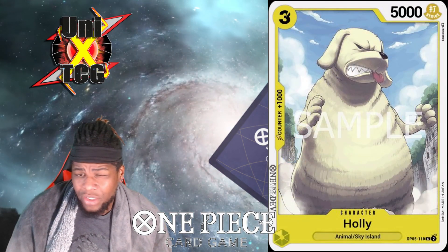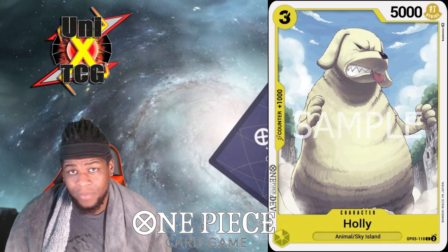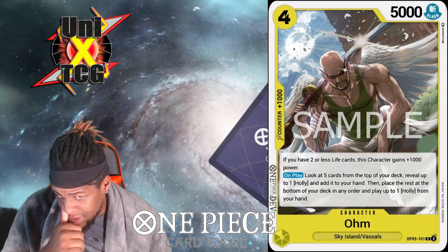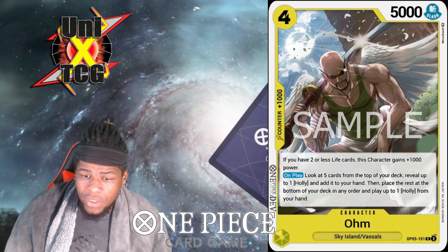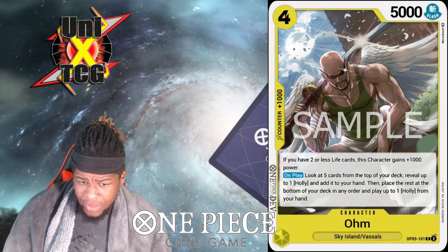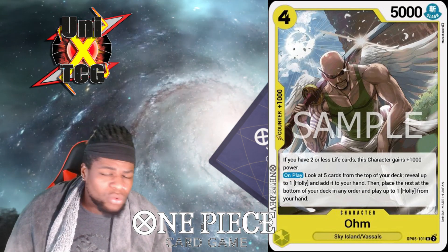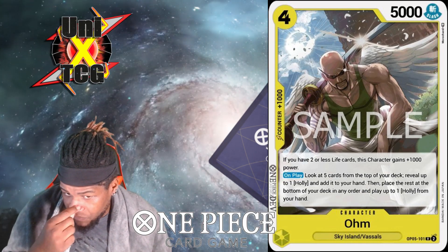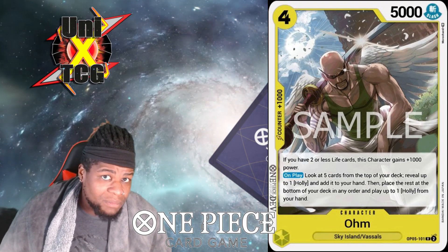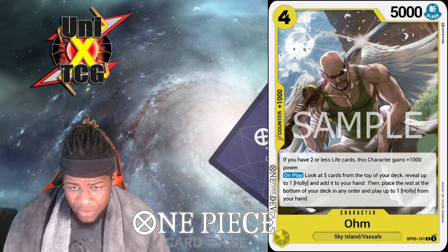Next is Holly — a three-cost 5k, basic vanilla stats, but there's a reason you play it beyond just being an adorable doggo. There's also a four-drop 5k that has a good effect: if you have two or less life cards, this character gains plus 1k power, making it a 6k — only needing one boost to hit a matchable number. On play, look at five cards from the top of your deck, reveal up to one Holly and add it to your hand, then play up to one Holly from your hand. For four cost you could potentially be playing two bodies.